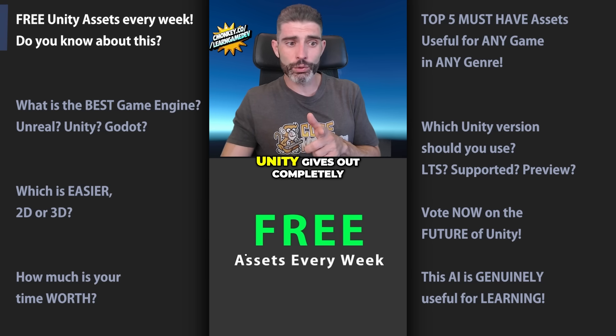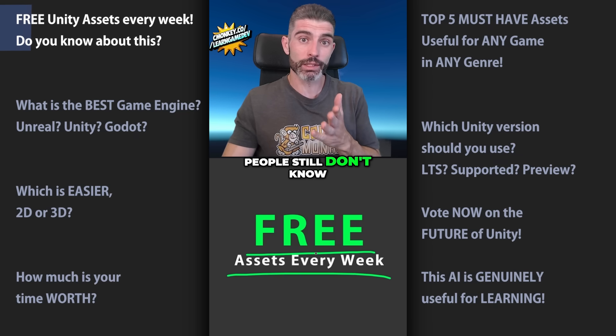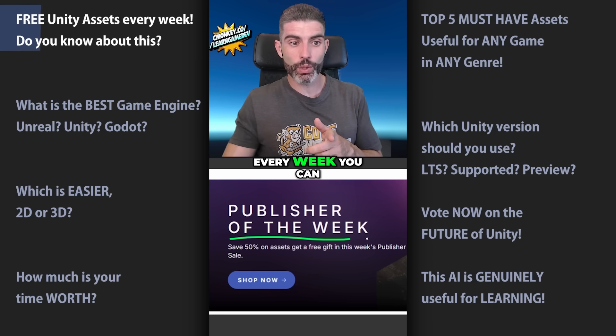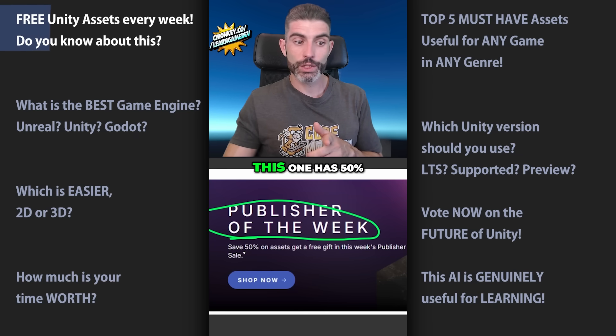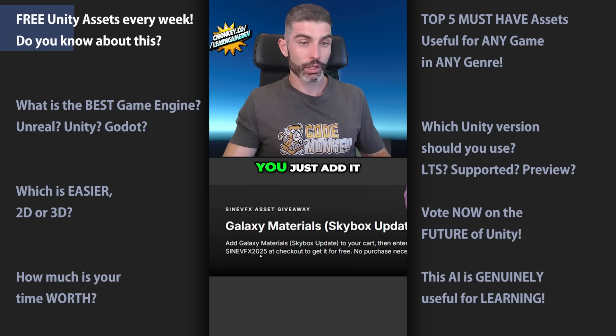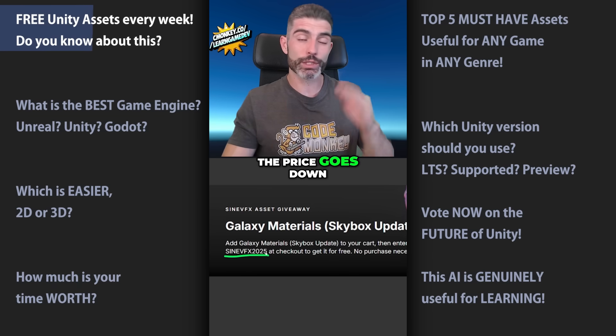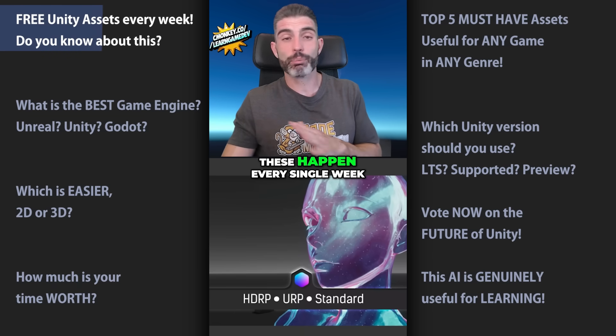Did you know that Unity gives out completely free assets every single week? This is something they've been doing for quite a while, but a lot of people still don't know. If you go on the Asset Store every week, you can find the Publisher of the Week sale. This one has 50% off on assets from one specific publisher, and one of those is going to be completely free. You just add it to your cart and use a specific coupon code at checkout, and the price goes down completely to zero. These happen every single week.